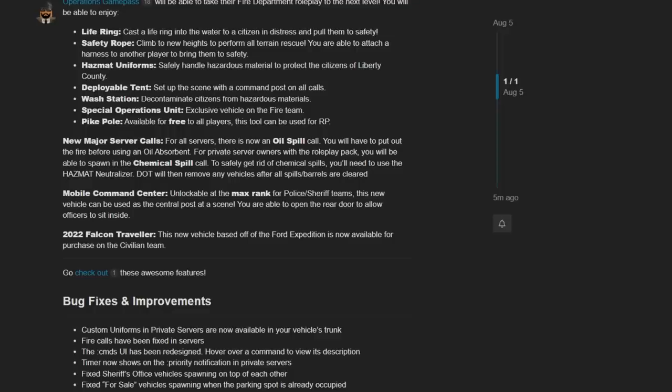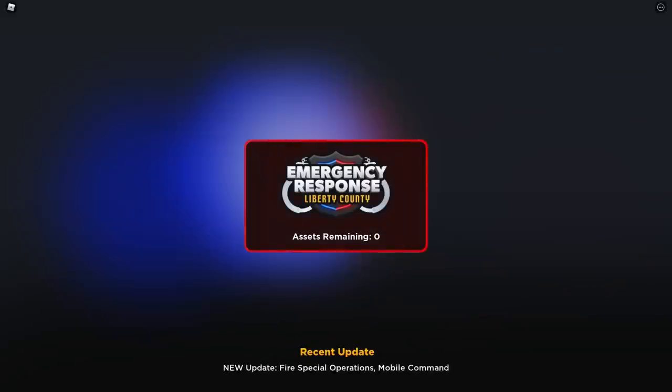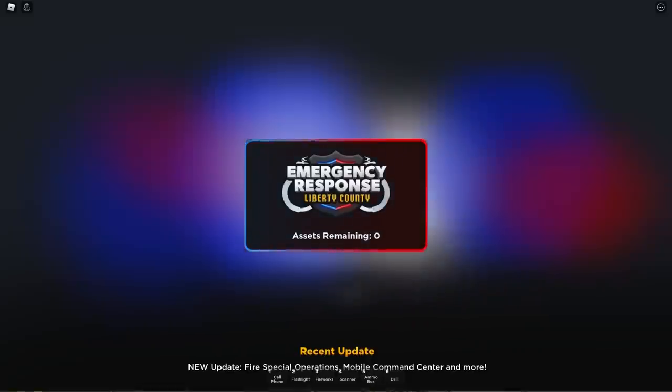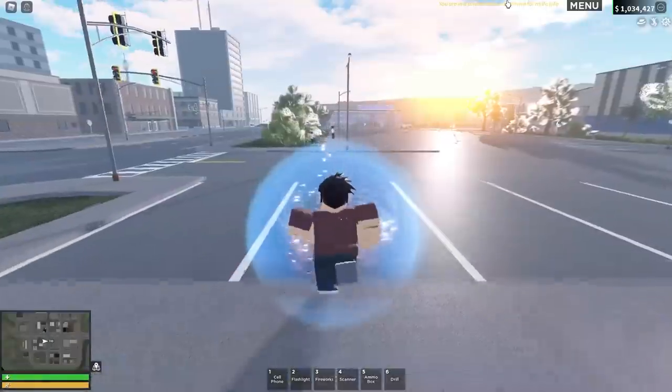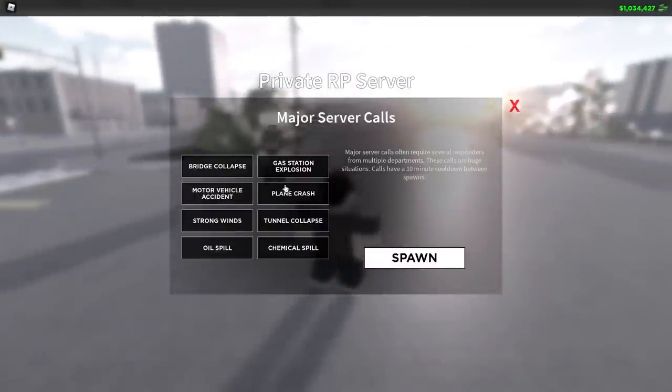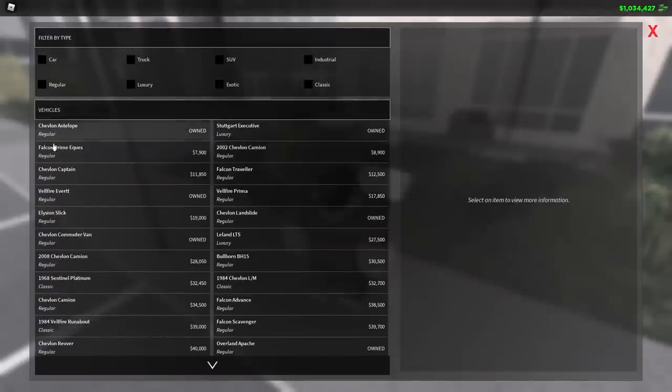There's probably about 20,000 people trying to load in at the same time. We've also got a new major server call which is an oil spill. Looking at the bottom, we've got new calls: oil spill and chemical spill. So there are some really exciting new emergency scenarios to respond to.